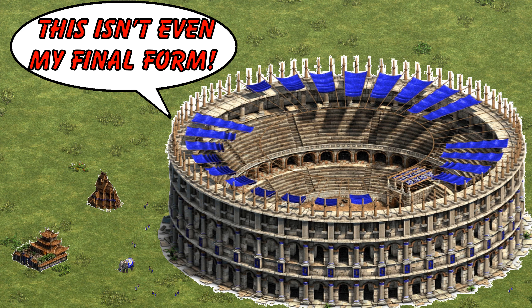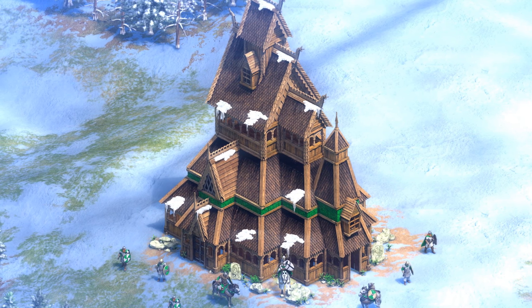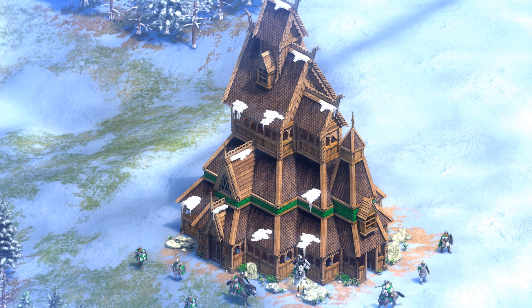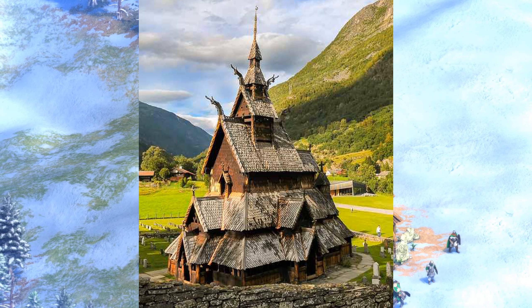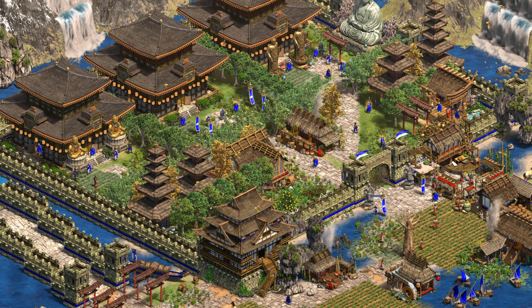Incidentally, the Viking Wonder has always been my favorite in-game wonder, looming like a wizard tower of Odin or a monumental multi-story Mead Hall of Hrothgar, although it is in fact based on the more humble and more Christian Borgund Stave Church. My other favorites are the Japanese and Maya Wonders, although many of the post-AOC DLC Wonders are also fantastic.